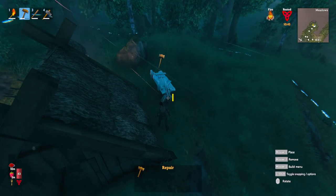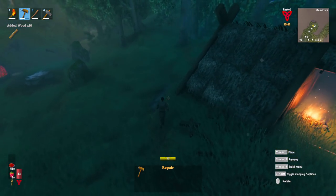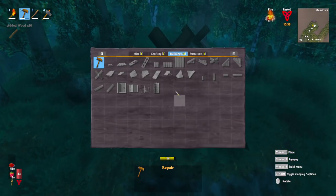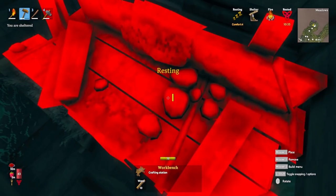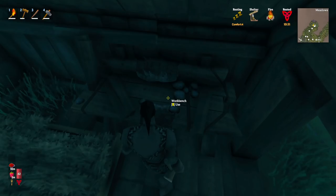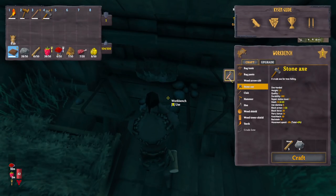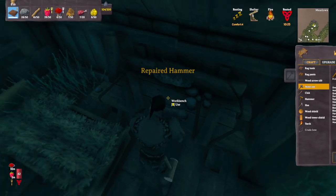Here we are on day two. What I'm going to do is wield my hammer and middle mouse click to break down the workbench — you get all the materials back, so it's not an issue — and we're going to move it inside. Now we can use that bench and click this button here to repair all of our items free of charge, which is very useful.